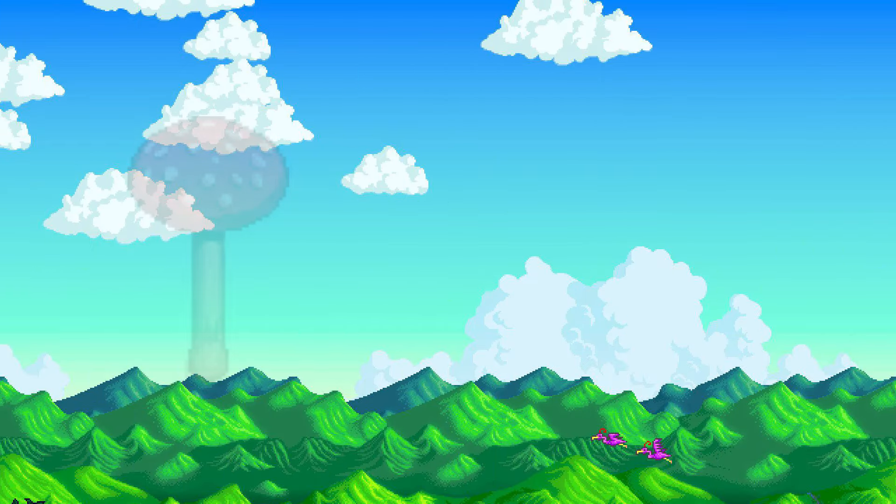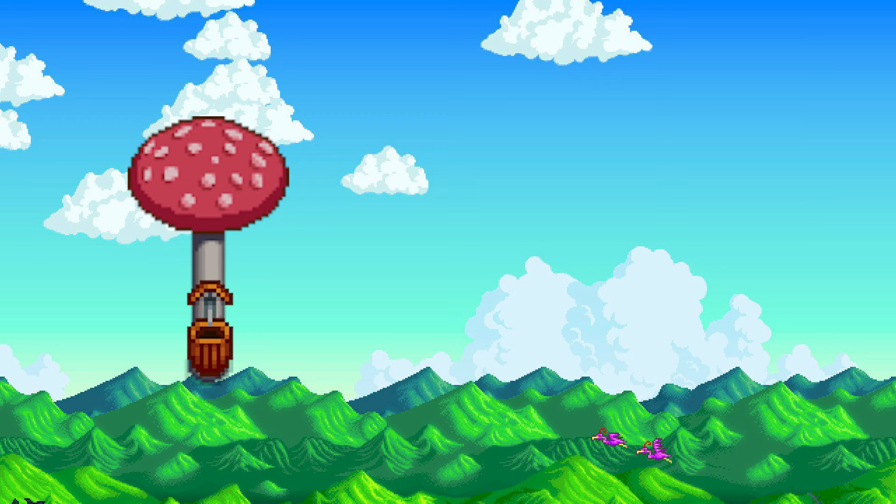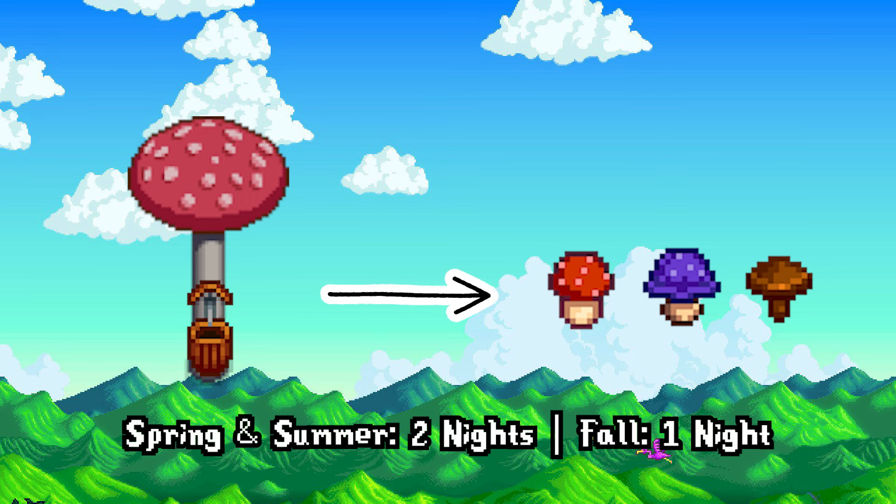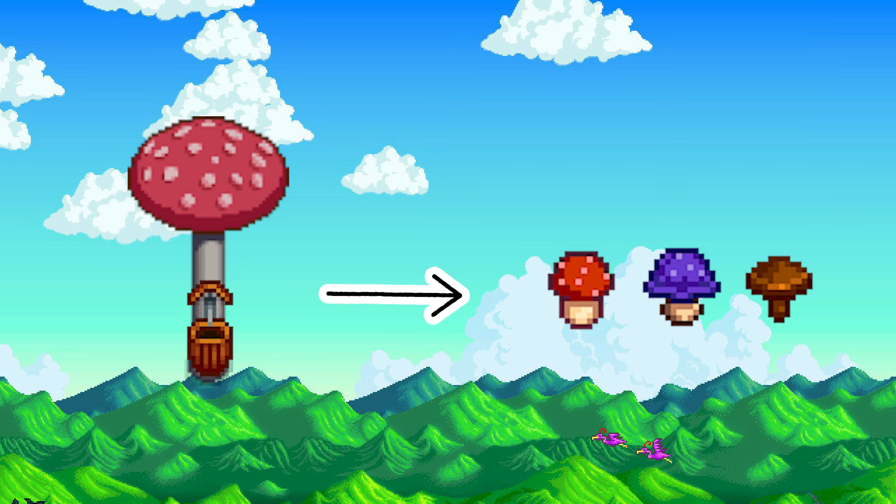Your second option is to put a tapper on it. If you'd like to collect mushrooms without having to chop down your mushroom tree, this is a really great choice. You can get red mushrooms, purple mushrooms, and most often common mushrooms when you tap your mushroom tree, except during the winter. The time it takes to harvest mushrooms from your mushroom tree on a tapper will depend on the season — in the spring and summer it takes two nights, but in the fall it takes only one. The default mushroom you will most likely receive is a common mushroom, though on occasion you will get red and purple mushrooms.